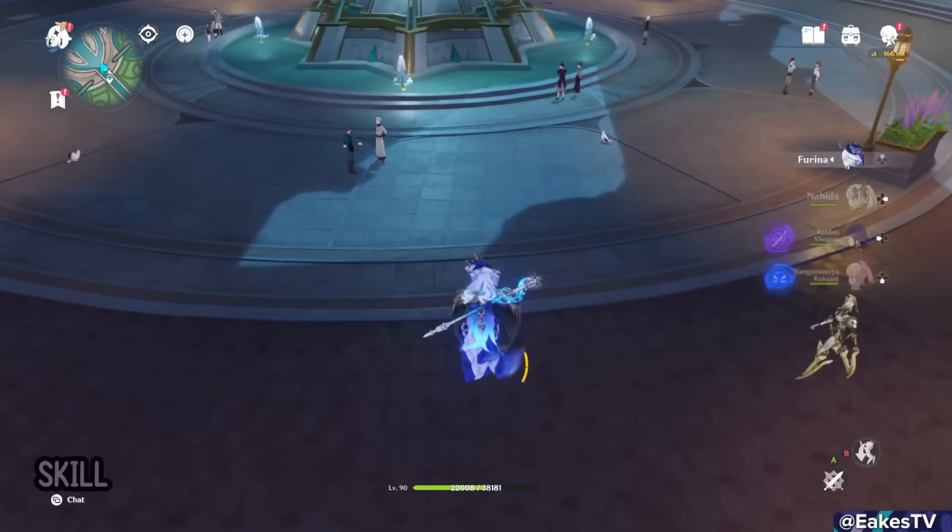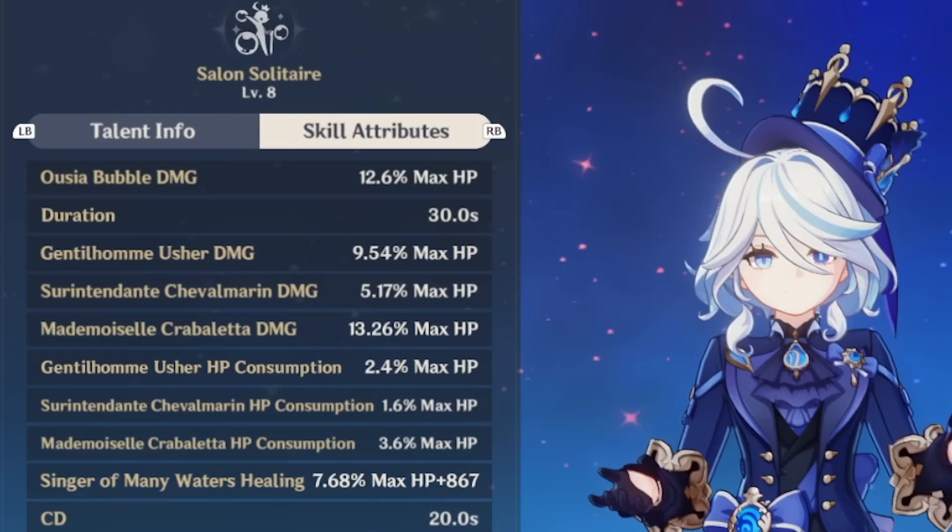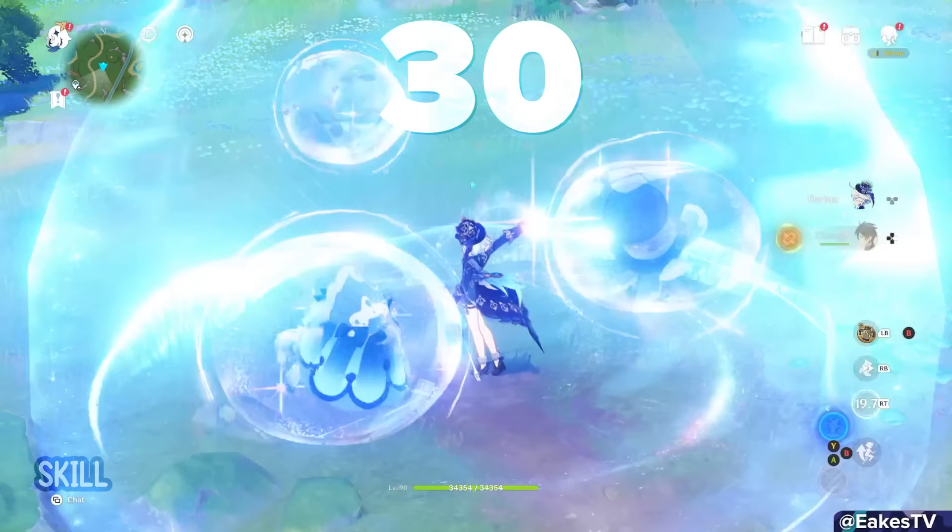She also has another form of her skill. In white dress Pneuma form, she summons the Singer of Many Waters, who heals the active party member in intervals based on Farina's max HP. Her skill lasts a massive 30 seconds. If she changes forms while her guests are summoned, they'll swap with one another but share the same 30-second duration.